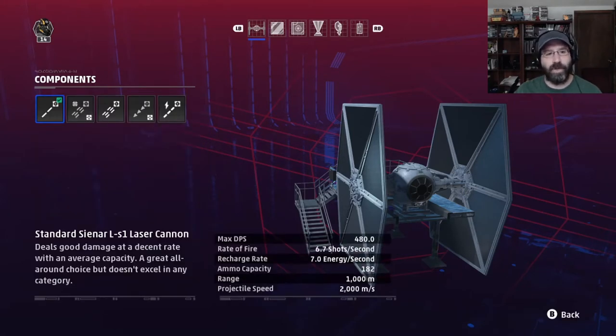First up is our primary weapon system. We have five choices. The standard laser cannon is not too bad — acceptable DPS, long range. It works well enough. It doesn't necessarily have to be your first upgrade that you want to spend points on.